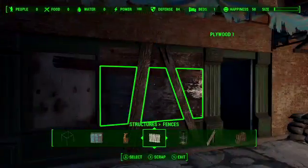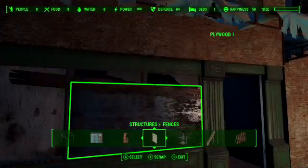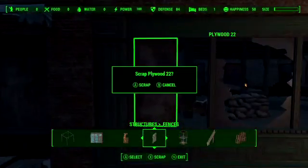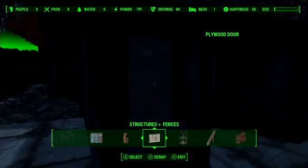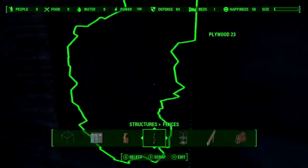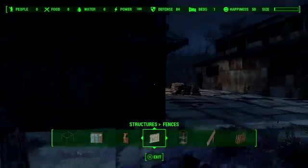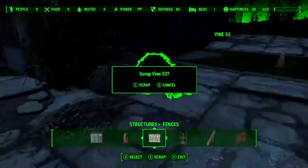The tires are just like normal — you can scrap them too. This is Egret Tours Marina, so I can scrap all of this and then make the house look nice. You can actually make a proper house, and maybe get another mod that repairs the windows or something like that.